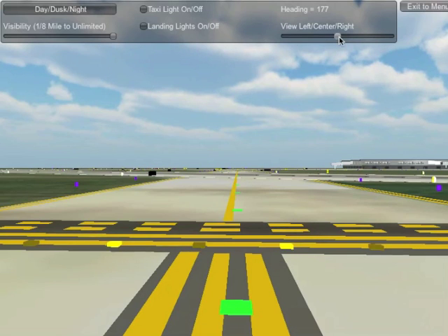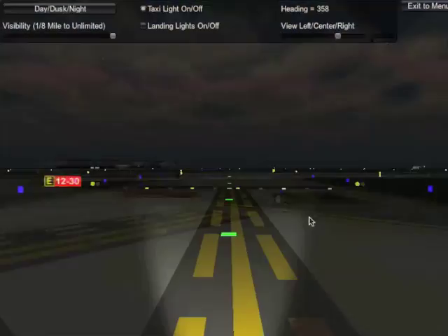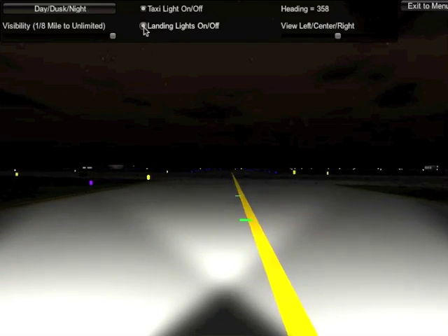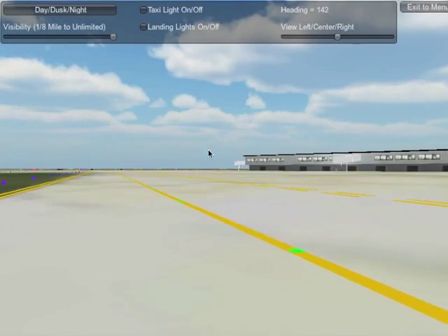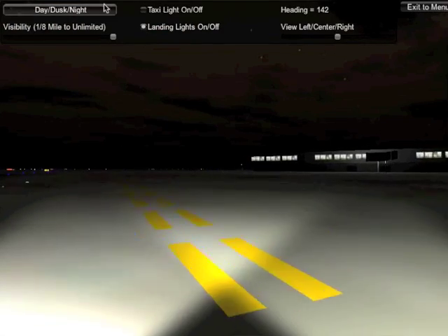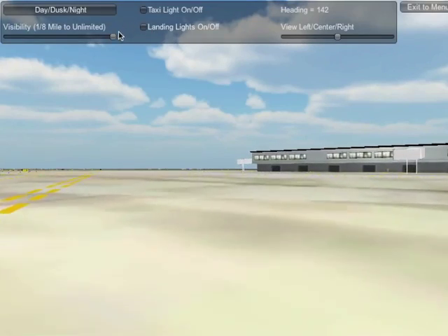Cross runway 11. The goal is to not cause a runway incursion. Two airports and 50 challenging taxi scenarios are included. Make things more interesting by specifying day, night, or dusk, and even reduce the visibility to make taxiing more difficult.